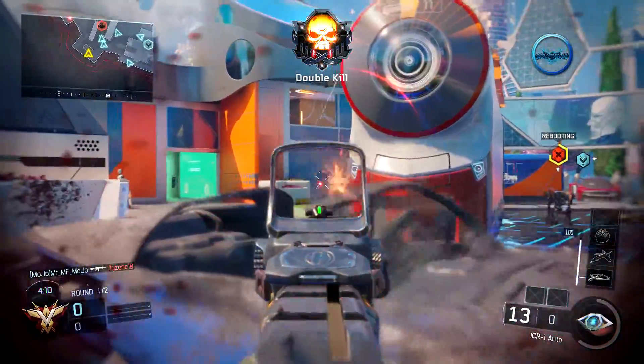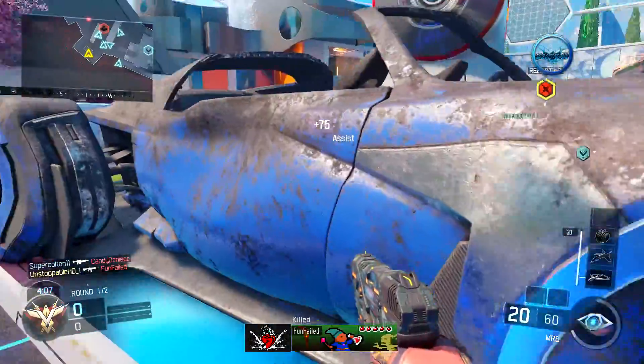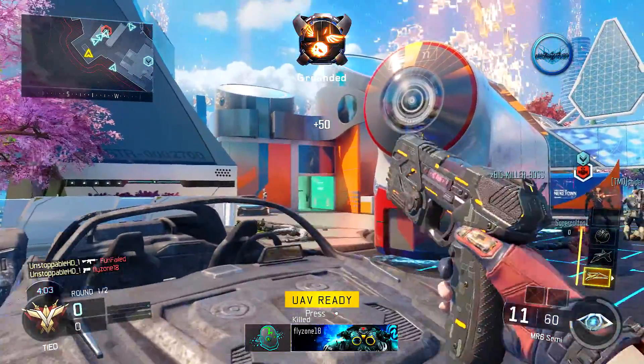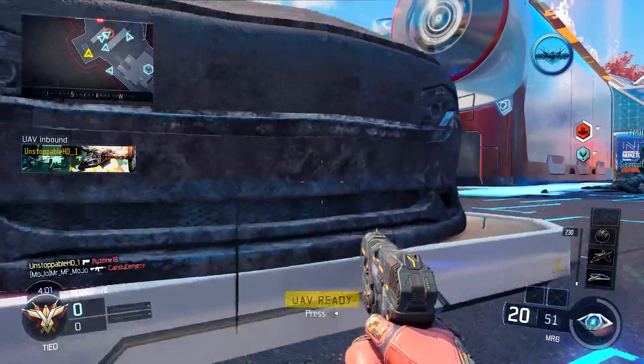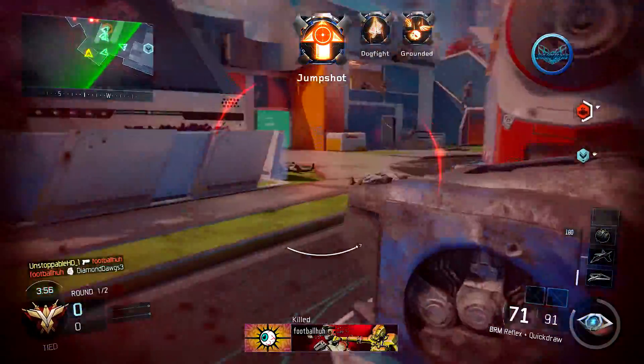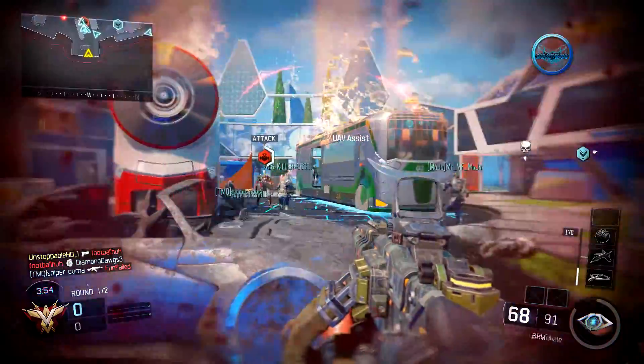I walk with Blast Suppressor because it keeps your thrust jump off the minimap so enemies can't see you — that's very important to me. I also use Ghost right now because a lot of UAVs are being spammed. If I have Ghost unlocked and others don't, they won't be able to see me but I can see them.